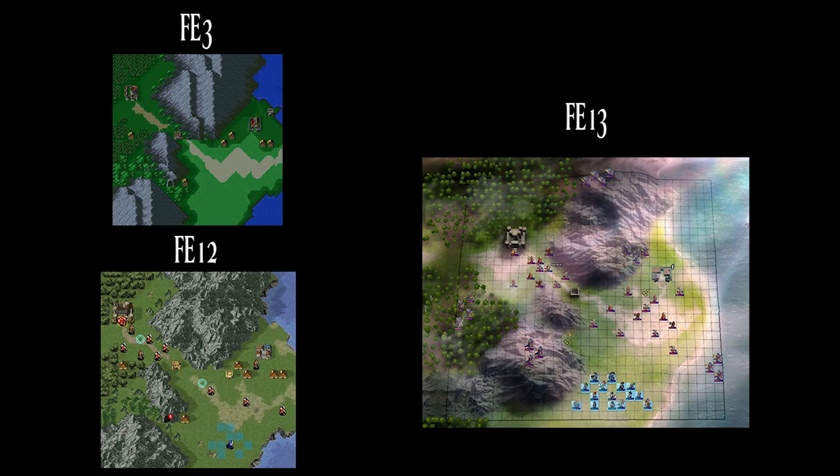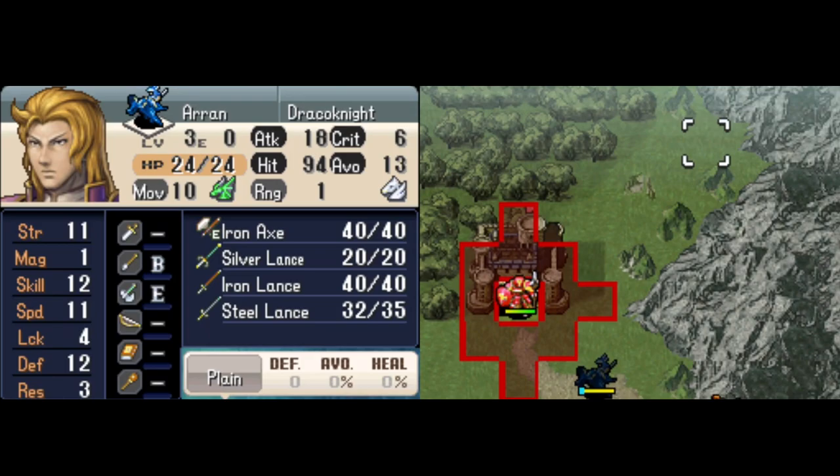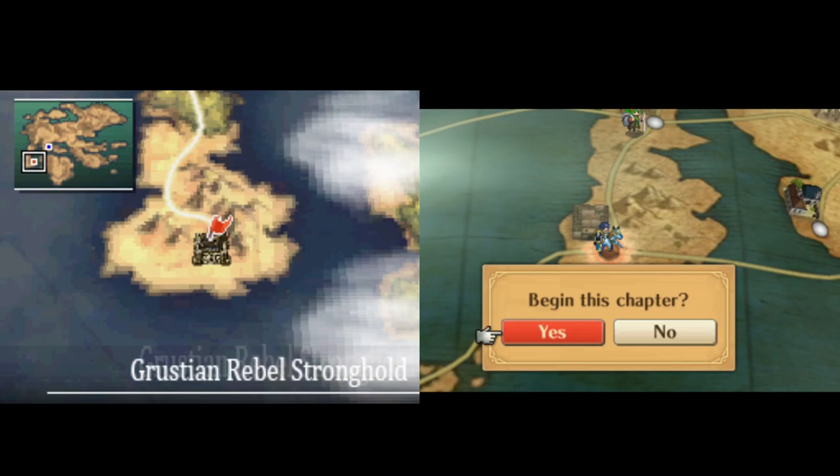Next is the Grustian Expedition map from chapter 1 of FE3 and FE12. This one took me a couple playthroughs to realize they reused it in the Dead King's Lament, Paralogue 18 of FE13, where you can recruit Gangrel. And again, they line up on the world map — in Awakening you can tell this Paralogue takes place where the former Grust would have been. Pretty cool.